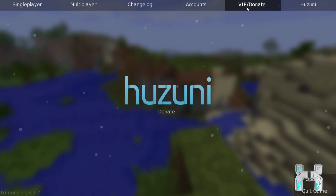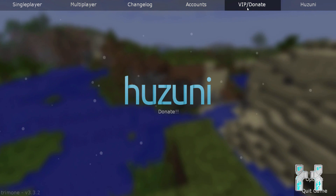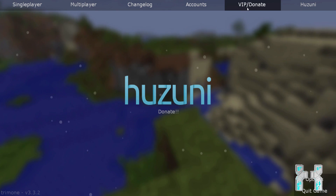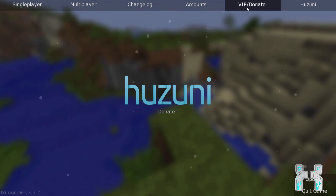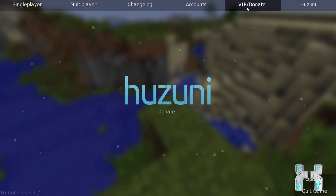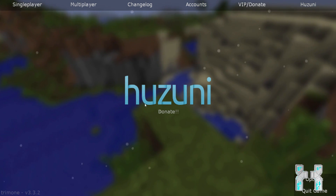Let's check out VIP and donate. Opening that up opens the browser where you can donate to Hasuni. If you donate at least five dollars you will get an in-game cape, and if you donate ten dollars you will get premium features in Hasuni like Dolan speak and some VIP features which you will see later.